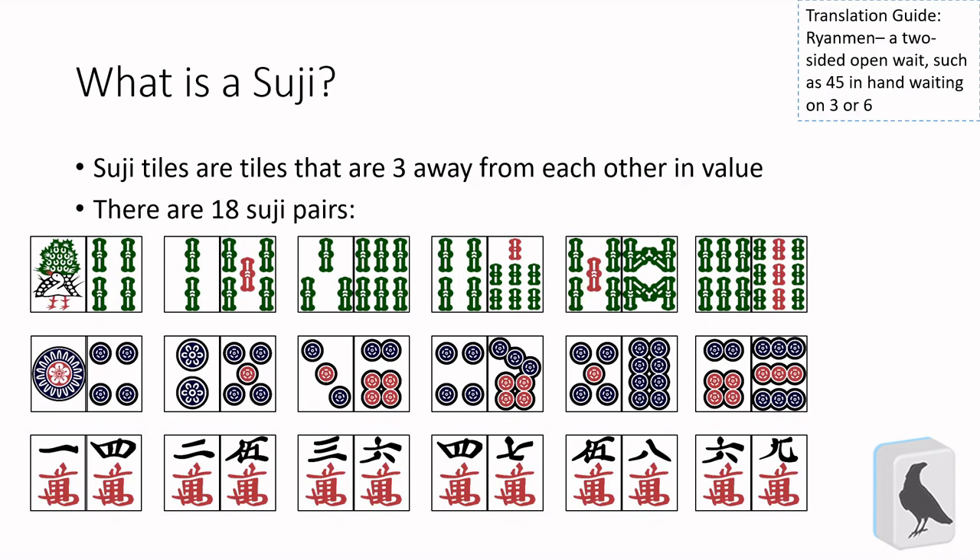To start off, what does it mean for a tile to be Tsuji? A Tsuji tile at its most basic is a tile that's three tiles away from another. So for example, a 1 and a 4 in any suit are Tsuji. The specific relevance of this is that a Rianmin wait, such as 2-3, is waiting on one of these two tiles — in this case the 1 and the 4. If you pair up all the Tsuji in the game with their partner, there's a total of 18 Tsuji pairs.